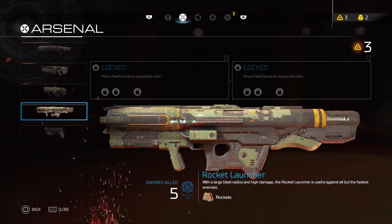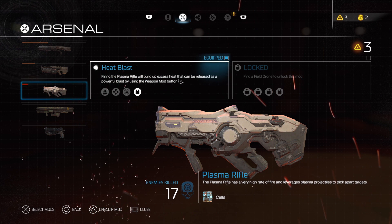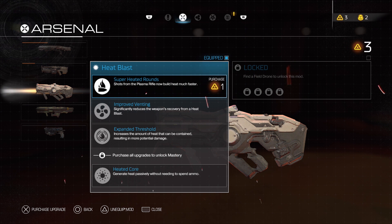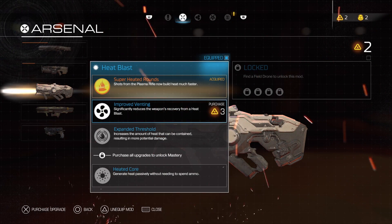So firing the plasma rifle builds up excess heat that can be released — okay, I understand now. Shots from the plasma now build heat much faster. Let's go with superheated rounds — just do that, that's one point spent.